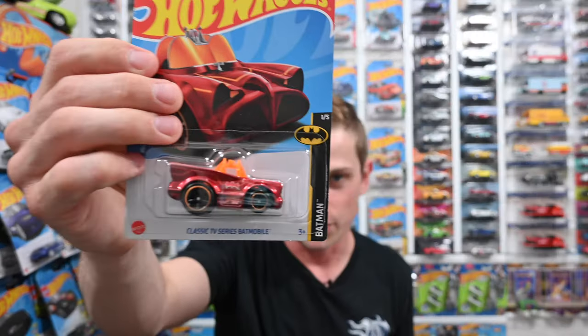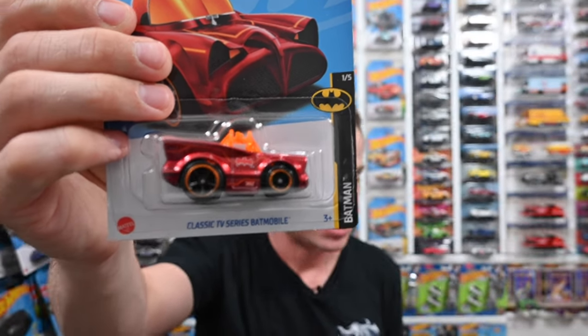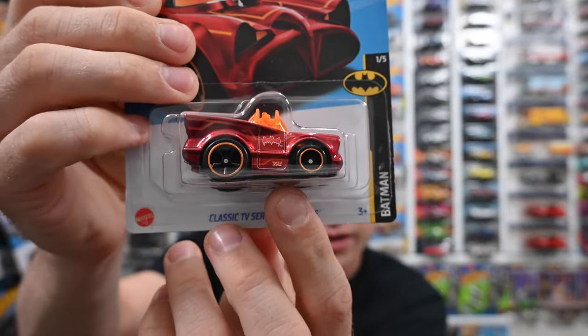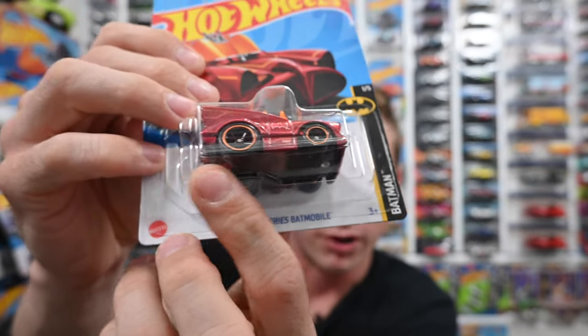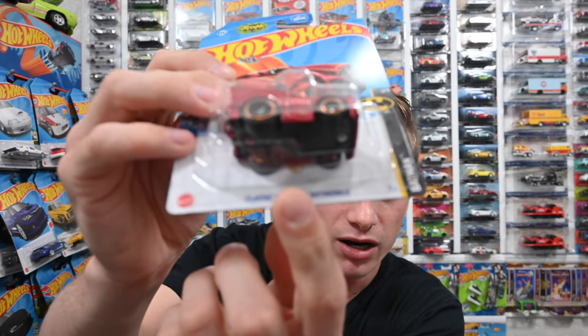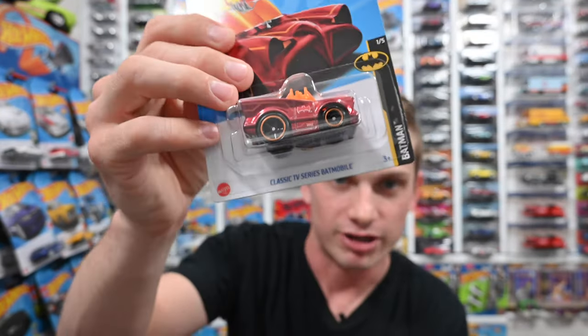Bam — a super! You see that Spectraflame paint, the TH symbol right here, the real rider wheels, and that gold flame behind the car. That means this is a super. If you want to know exactly how to easily identify a super, I made a video on that so go ahead and check that out.